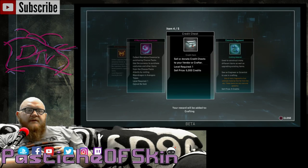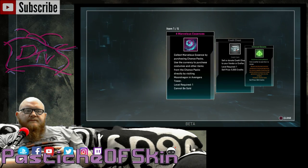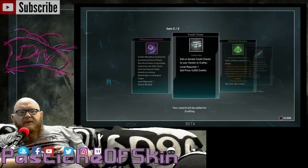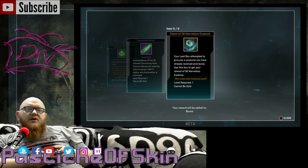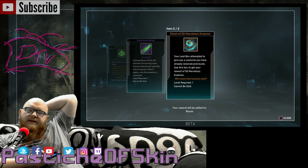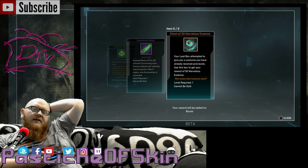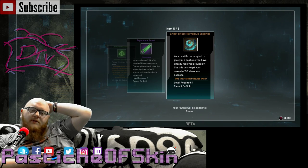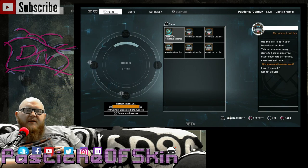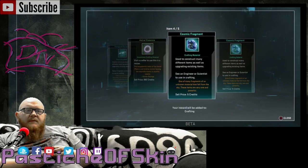Another 15 Legendary Marks, another credit chest, a cosmic fragment. Credit chest, Enhanced Experience Boost. We only got four Marvelous Essences but we actually got a chest of 50 Marvelous Essences. The loot box attempted to give me a costume I already had — so what the trade-in is: a duplicate skin is worth 50 Marvelous Essences. That's actually not too bad. 50 essence — we'll have to check what the prices are on skins.